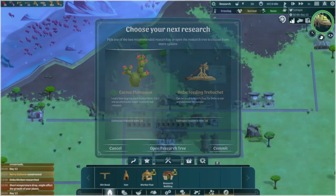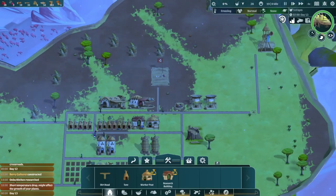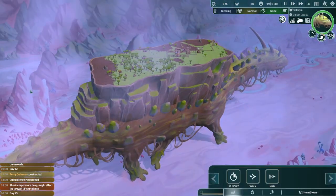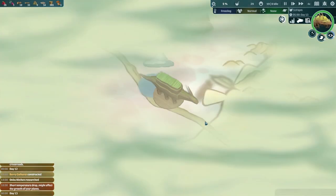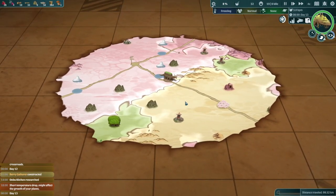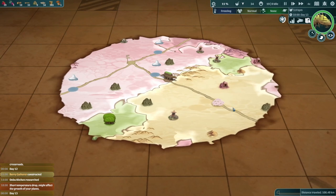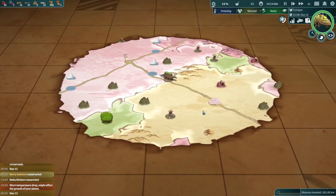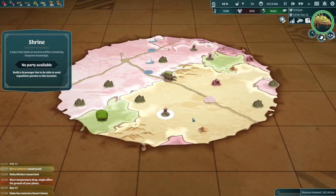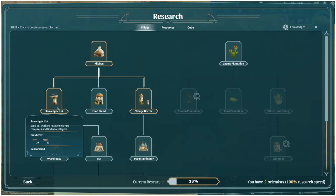Things are looking okay — everyone's happy for now. Let's do the Anbu feeding trebuchet. I keep ignoring the obviously important cactus research, but what kind of interactions do we have? We can tell it to lie down or run. If we're in a desert situation, maybe if we tell the Anbu to run, does that mean they'll get more tired going through the desert? Let's look at the Anbu sleeping spot.